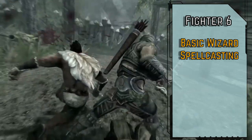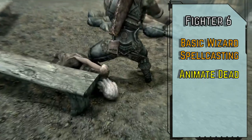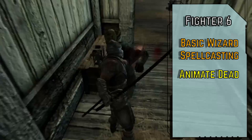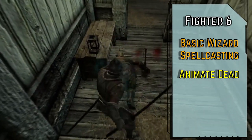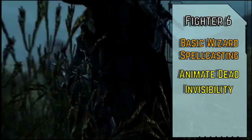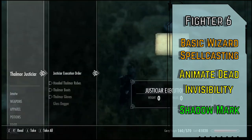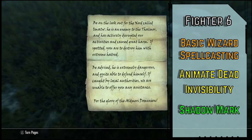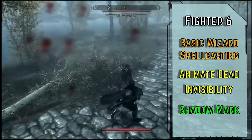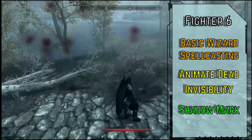At level 6, we'll take Basic Wizard Spellcasting for a 1st and 2nd level spell slot. Animate Dead is baby's first conjuration spell — we can spend 3 actions to create a level -1 undead creature that we can sustain as a minion for up to a minute. And Invisibility to become undetected to all creatures for 10 minutes or until we make a hostile action. For our skill feat, Shadowmark ups our sneak game — whenever we're attempting to avoid notice while following a specific target, we give that target a -2 circumstance penalty to the Perception DC to notice us, and they also take that penalty to initiative. The penalty increases to -3 at Master Stealth and -4 at Legendary Stealth, which we will have.